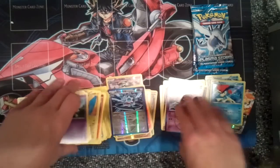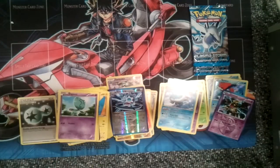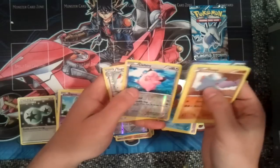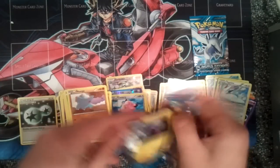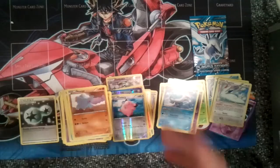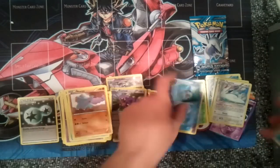Plasma. I'll just stick that in the holo pile. I actually opened a box of this, but my camera was broken at the time. I pulled a Secret Rare Blastoise, which was kind of amazing. A reverse for a Clefairy and a Togekiss — I actually pulled two of those in my box. The Blastoise ended up going for like 40 bucks at the time, which was ridiculous. I didn't pull any EXs though, which is kind of bad. A reverse for an Exploud and a Rare Sharpedo.